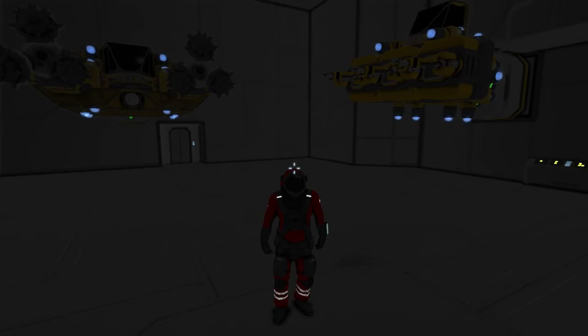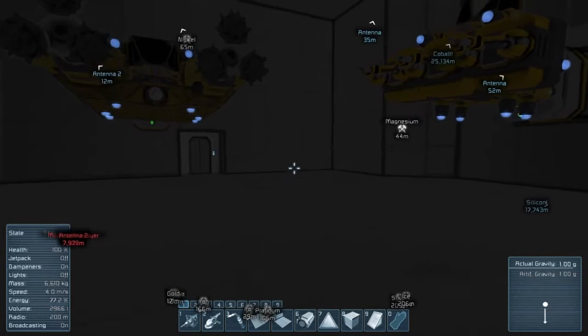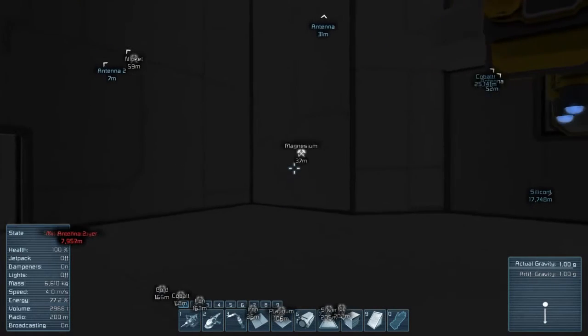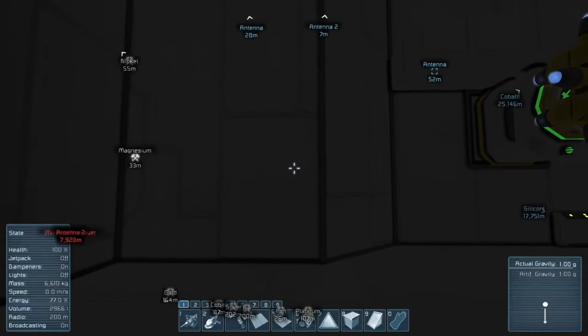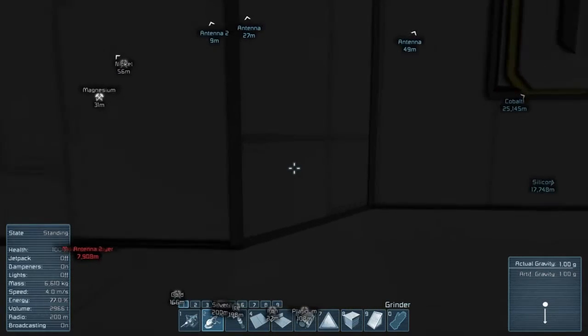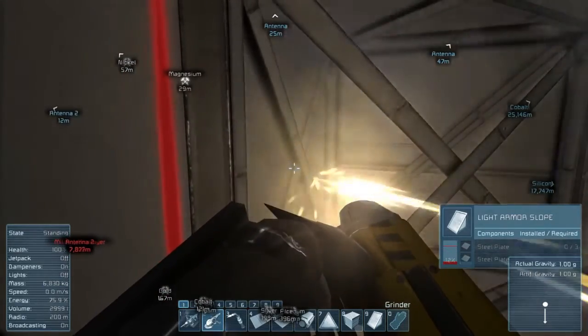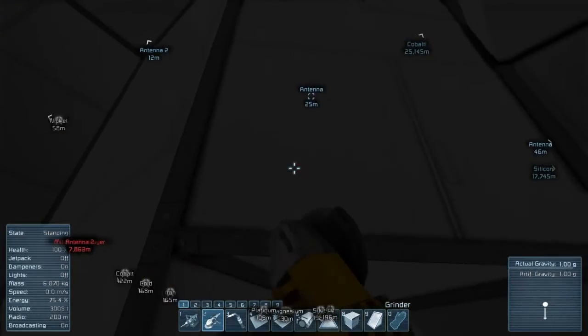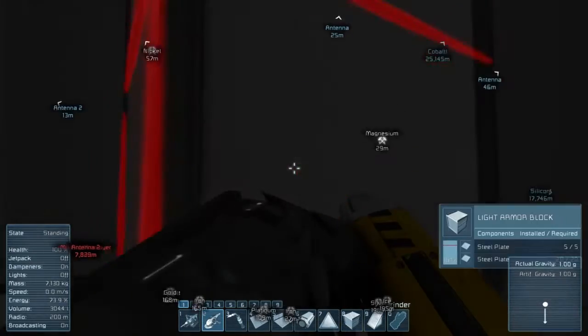What's up guys, Eclectic Nerd here again as always, and welcome back to another episode of Space Engineers. So today we're going to do something a little special. I've been toying around with the idea of a freight elevator basically. I just did a little bit of testing in my single player world, so I think I have a rough idea of what I need to do to get it to work. We're going to try it out here and see how it turns out.